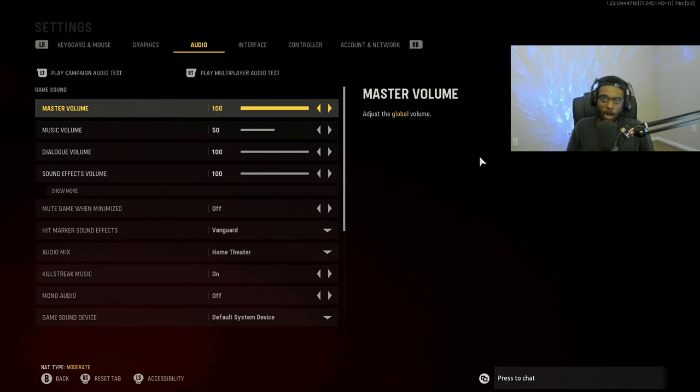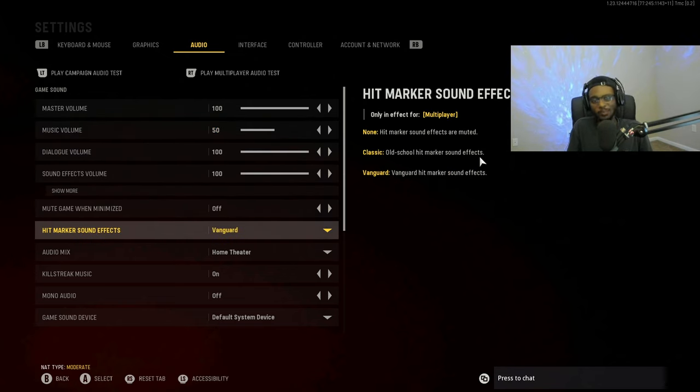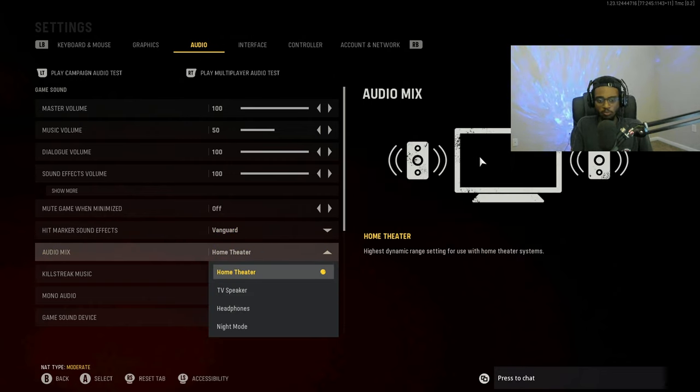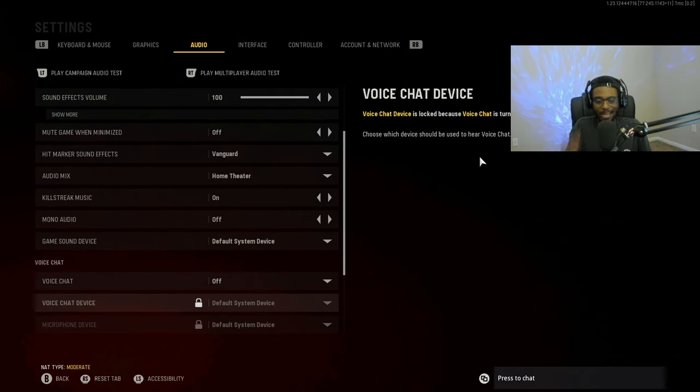For audio settings, my master volume is turned all the way up to 100 and music volume is reduced to 50 so I can hear footsteps clearly. I keep the music on at 50 because there are sometimes important audio cues and announcer calls I want to hear. Hit marker sound effects are set to Vanguard since they're less loud and less obtrusive. Audio mix is set to Home Theater — perfect if you have a headset, and most headsets released in the last three years will work great with this setting.